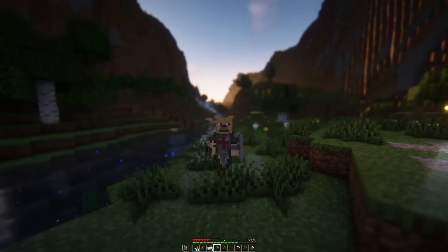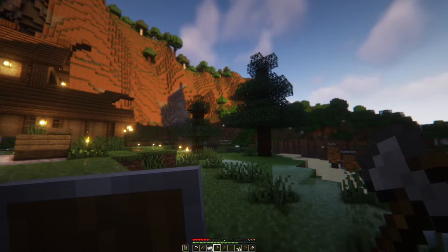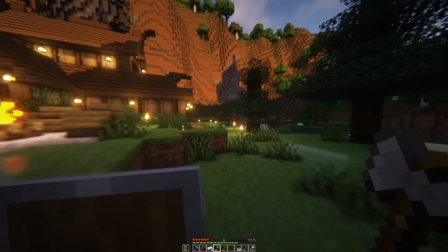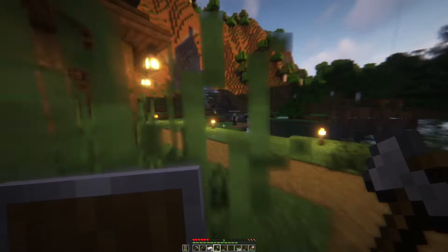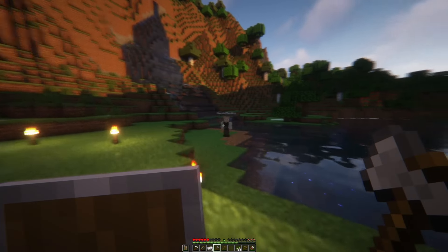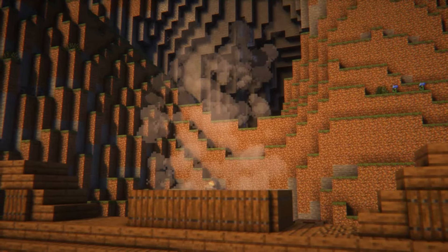I keep dying all the time, and I'm having to use a stone axe, and my iron pickaxe is on its last legs. So what I'd recommend is that we go and get some iron, and we also get a food source set up. Where can we find some iron and where can we find some food? I remember seeing some iron up there, so we could try and go up there.